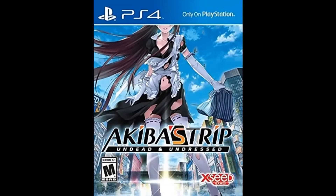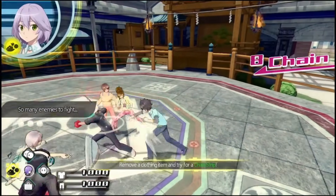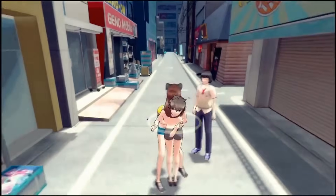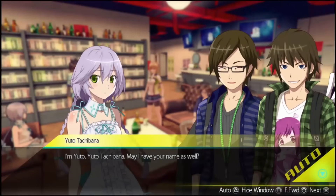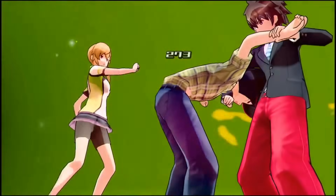Akiba's Trip: Undead and Undressed — an enhanced port of its PlayStation 3 counterpart. One more crazy-ass RPG with beat-em-up elements. Fighting takes place in the streets of Akihabara, with you and your partner weakening the enemies by tearing off their clothes. Sounds lewd, but fun nonetheless. I see this game as a total circus of idiocy — one, however, that can be very addictive to play. Other than that, you'll have an interesting plot around an evil organization and a bunch of otakus trying to stop it. It's laughable, but it plays out in an entertaining way. This is a fun action RPG you play for its silly gameplay mechanics mostly.